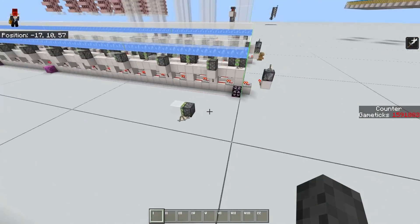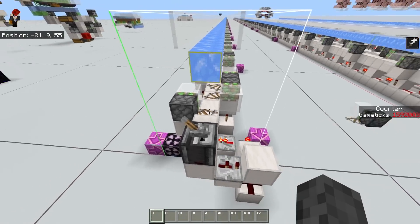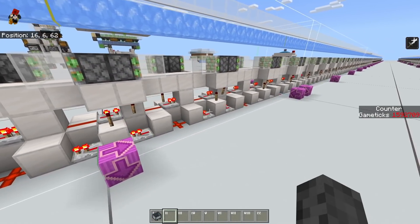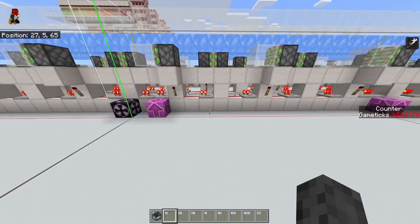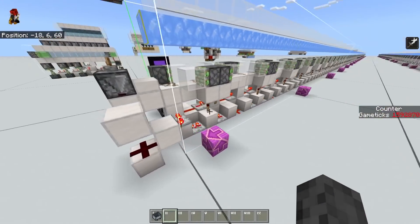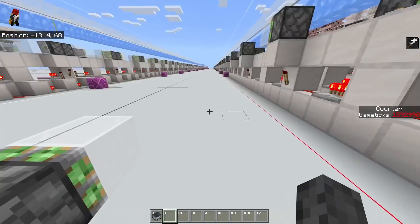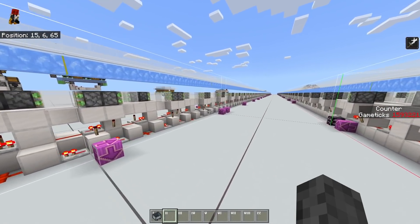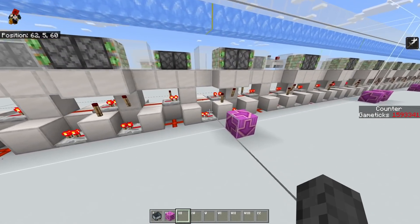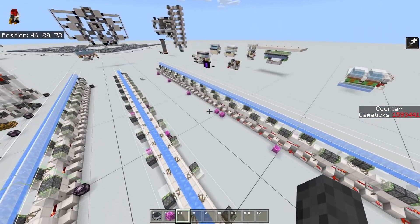The advantage of using this design over the other is that it is not as wide — only three blocks in width, whereas the other is five blocks in width. However, the wiring is a little more complicated on this one: you have to use three redstone lines whereas the other only uses two. With the wiring being more complicated, you also need an added block of height, whereas the other is one block shorter.